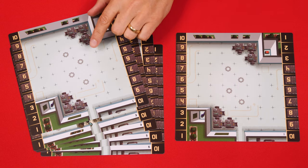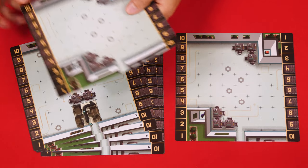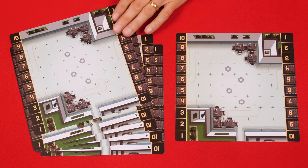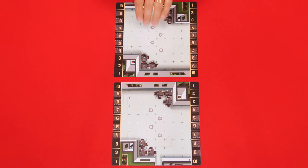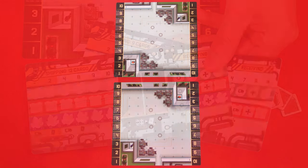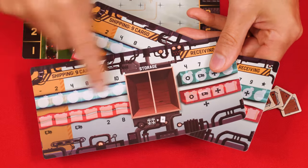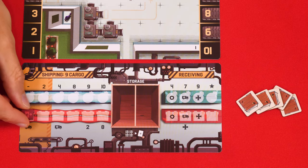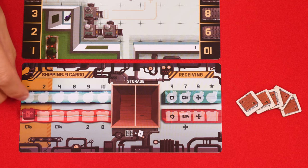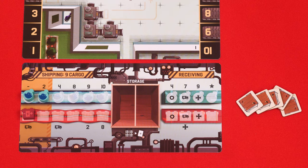To set up, have each player take a matching board from the included double-sided ones that give you six different possible board layouts to choose from. For your first game, have each player pick the one with a number one and rotate the board so that the number is closest to you. Your opponent would sit across from you with their board facing them. Now each player takes one of these double-sided shipping boards and puts the side face up that just shows a blue and red line, placing it along the bottom edge of their mat. Then you fill in each of the spaces in this area with the matching colored good.